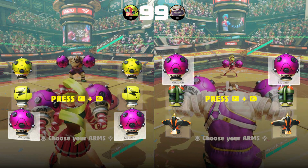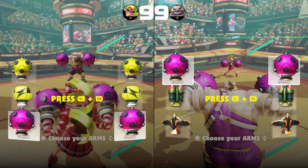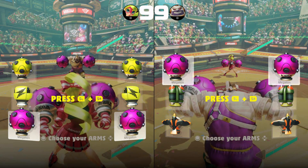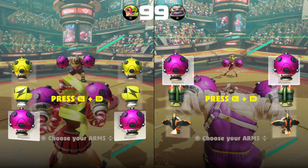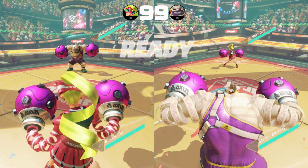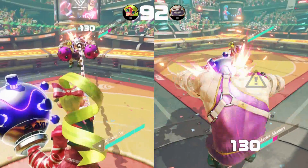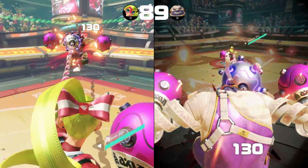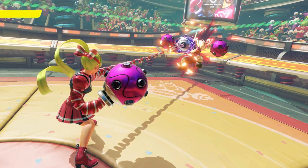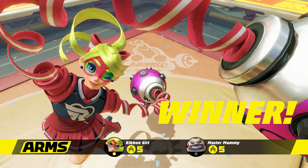To maximize your speed: as soon as ARMS appears on screen after the ready, start holding the dash button to charge up your arms. When he's fallen on the ground, charge up your dash again, and as he's getting up throw out your punch so it hits him right as he wakes up — you'll end the clock at 89 seconds. That round took 10 seconds. Multiply by six for a full 60 seconds — that's 12 ARMS coins every minute because you get two per character. 12 coins a minute times 60 minutes is 720 ARMS coins an hour. That is insane.